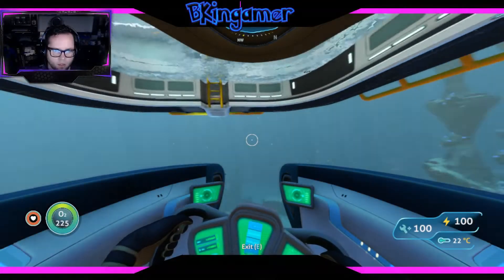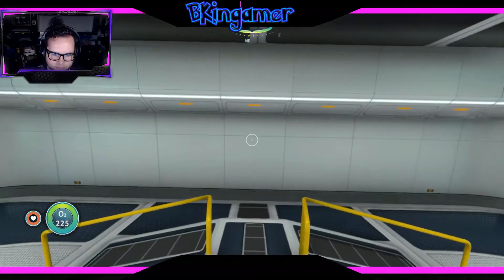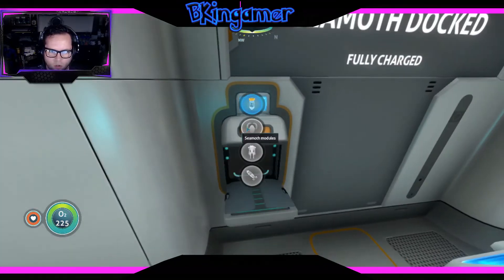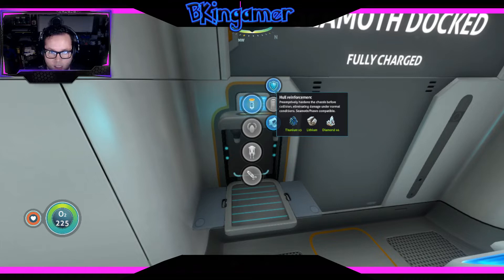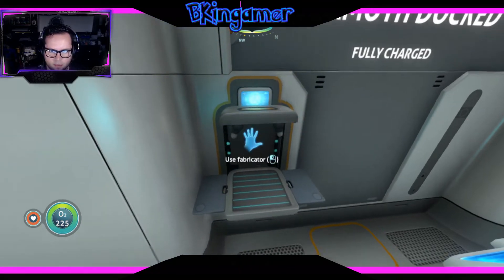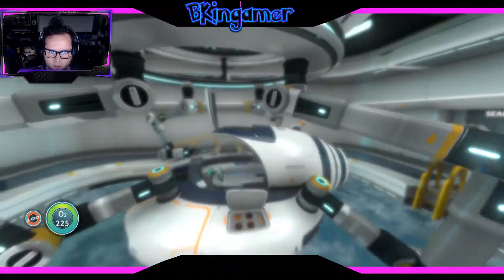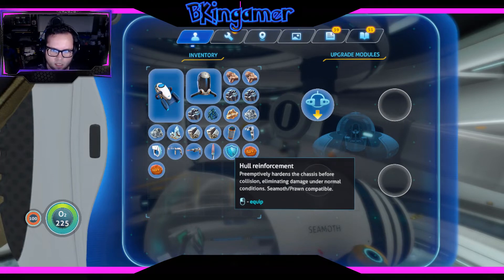I think we got some really good stuff here. I picked up some stuff so we can make this: hull reinforcements. Hull reinforcements — preemptively hardens the chassis before collision, eliminating damage under normal conditions. There we go.